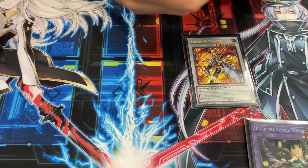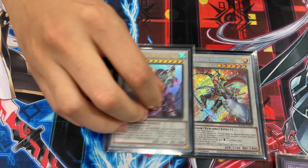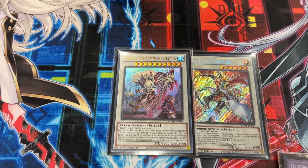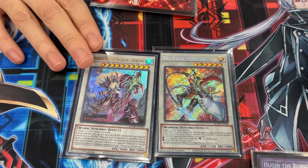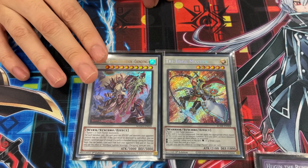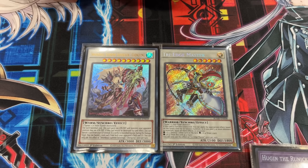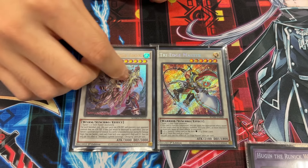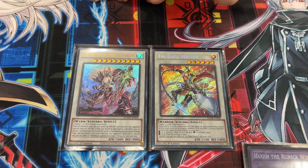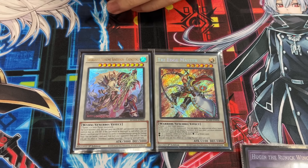For the Synchros: Tri-Edge, which is my level 6 non-tuner — it draws one. And Chang-Ying — he's the big boy. I made him quite a bit. Usually you make him with Tri-Edge plus a level 4, then shuffle back a level 4. This is usually your turn-one board if you go full combo with a lot of extenders — you end on Chang-Ying plus Diabel. And then when you have Runic cards backing it up, it becomes really, really insane.